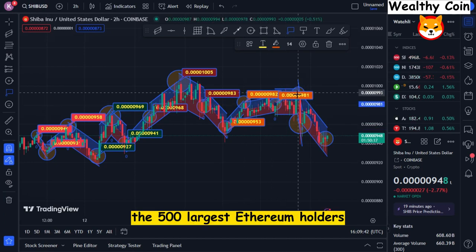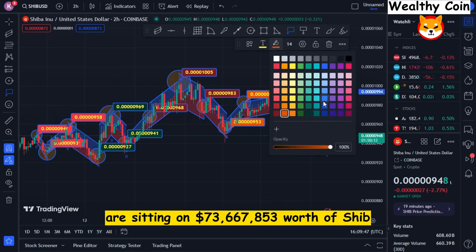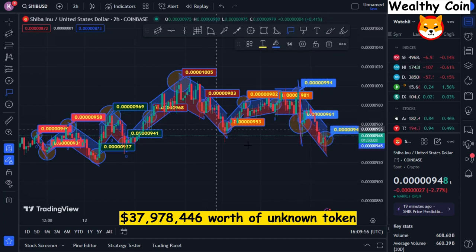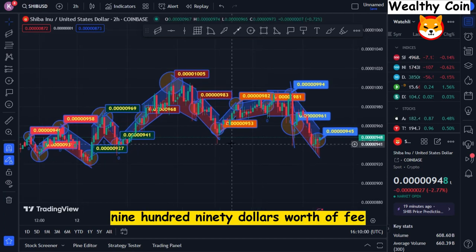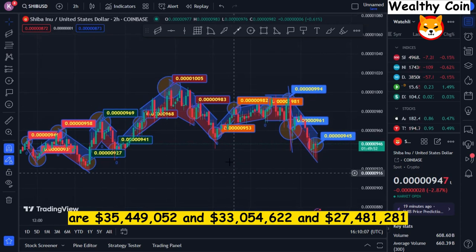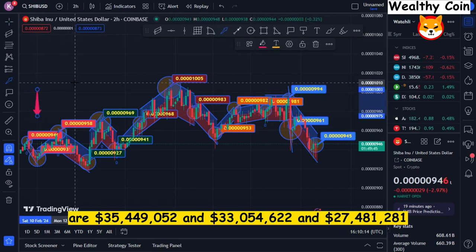The 500 largest Ethereum holders are sitting on $73,667,853 worth of SHIB, $48,320,454 worth of Uni, $37,978,446 worth of an unowned token, and $36,674,990 worth of Fiba. The prizes for Best, Mock, and Link on the Whale Leaderboard are $35,449,052, $33,054,622, and $27,481,281, respectively.